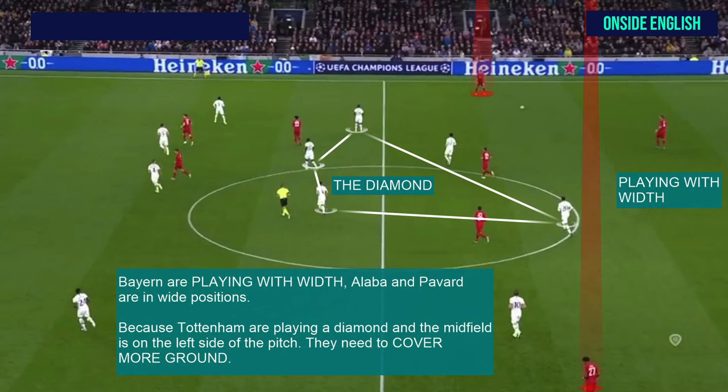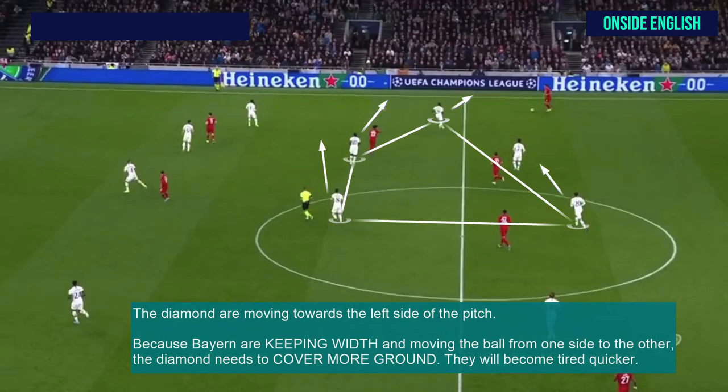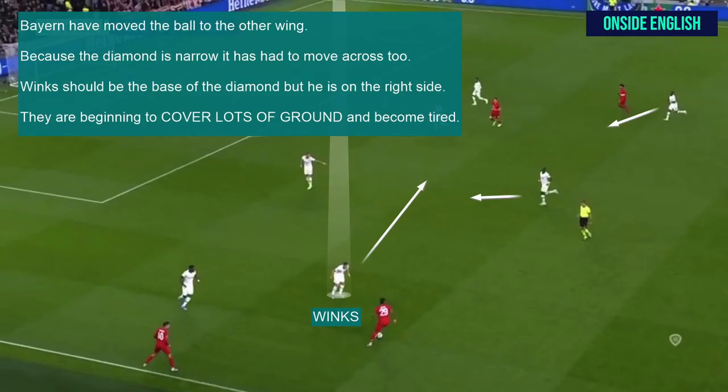They need to move from one side to the other continuously. The diamond is moving towards the left side of the pitch. Because Bayern are keeping width and moving the ball from one side to the other, the diamond needs to cover more ground and will become tired quicker. Bayern have moved the ball to the other wing. Because the diamond is narrow, it has had to move across too. Winks should be the base of the diamond but he is on the right side covering. They are beginning to cover lots of ground and become tired.